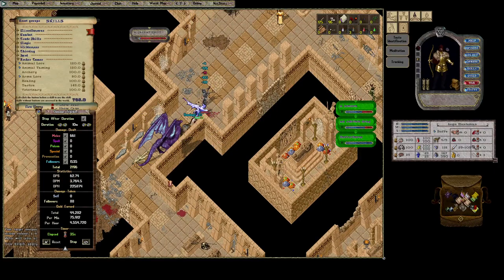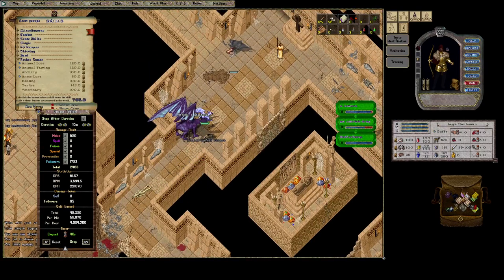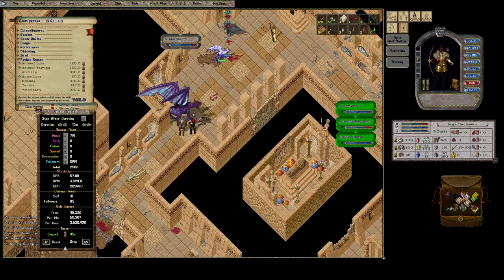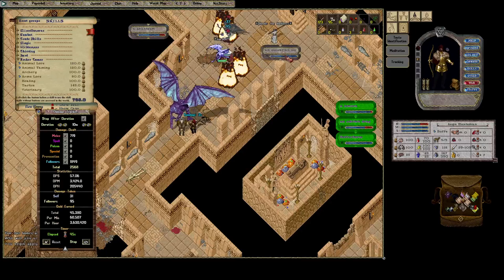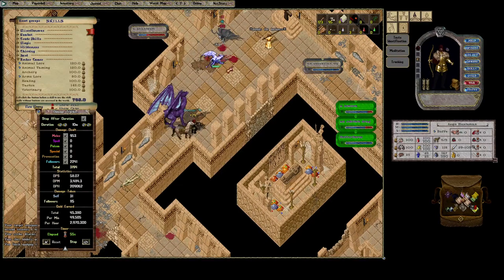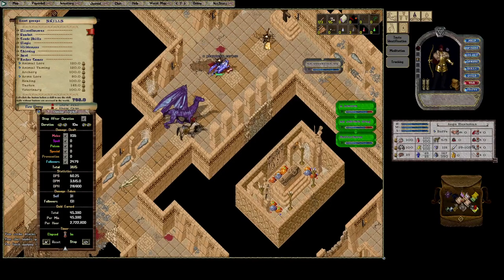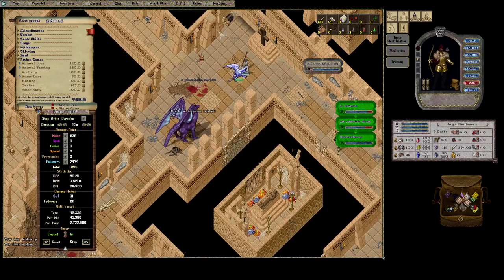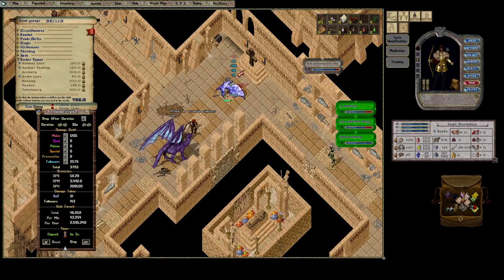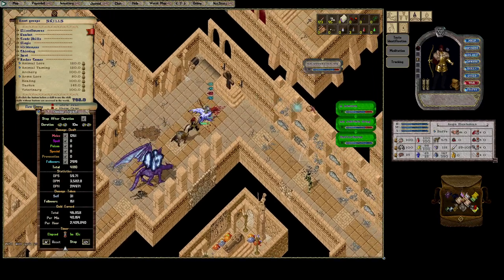Not bad honestly — that's about what you're going to get on most builds besides tamer builds that are full DPS. And you're wearing a fortune suit here, so DPS is much lower than it would be with a command or water suit and command weapon.